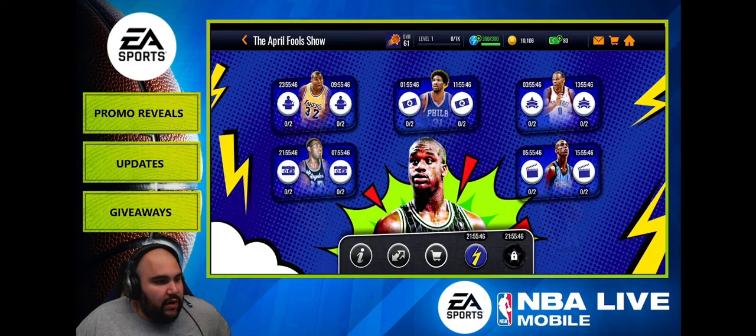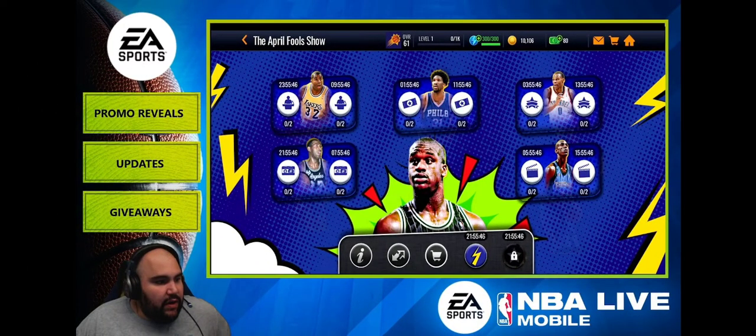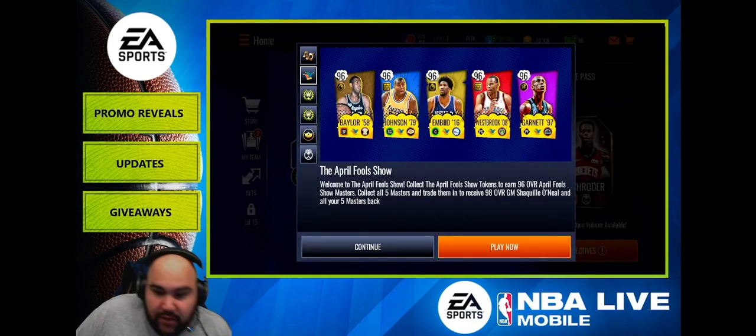First let's talk about April Fools: Live Pass, Monthly Master, and a new promo — the Musical Promo — coming soon. The map is different but similar to the Harvest Promo and the NBA 75th Anniversary. The second good thing is that boosts now have a variety of rules.